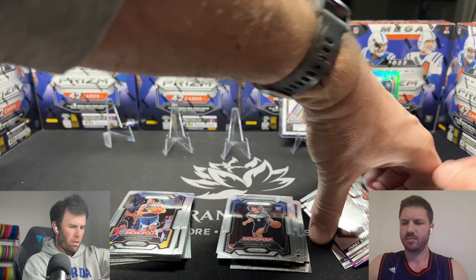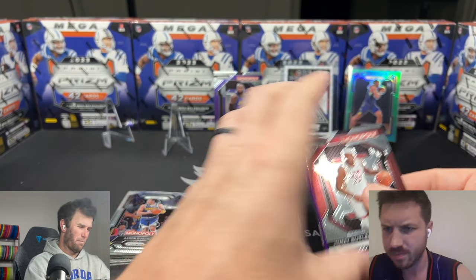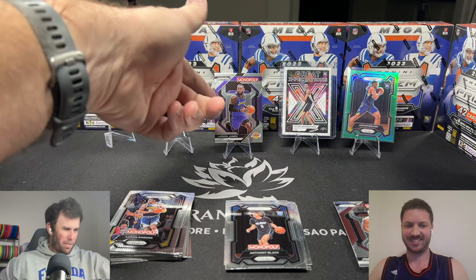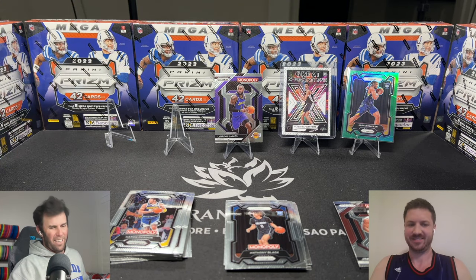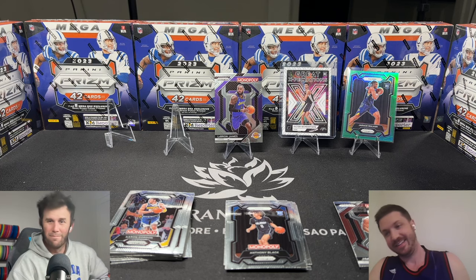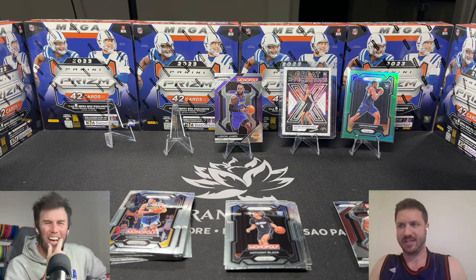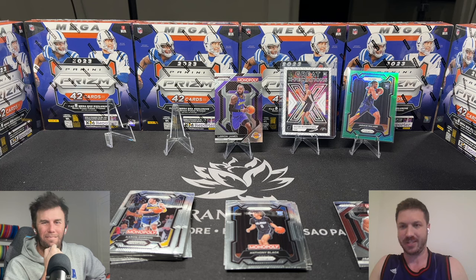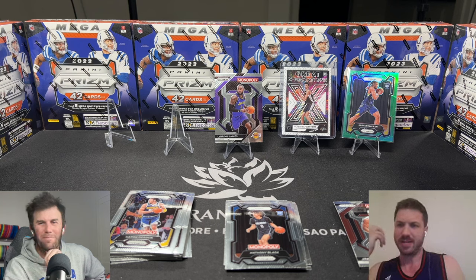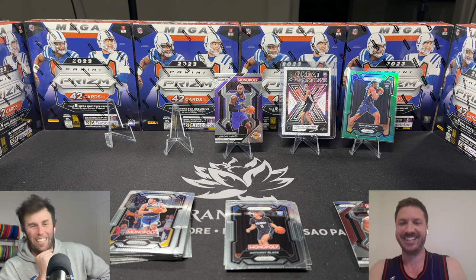What was our best card from Monopoly? Might have been the LeBron base card or the Anthony Black purple. Final vote for you guys in the comments: a LeBron James Monopoly, a Great Expectations Victor Wembanyama, or a green Jarese Walker who averages about one minute per game. Most rookies don't come in and make an impact — Wimby is the exception. When you have a big checklist, there's a good chance you're pulling no-name rookies, but that's what makes it special when you get the good ones. Keep ripping those packs — see you in the next one!